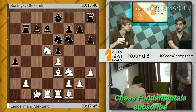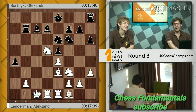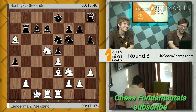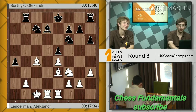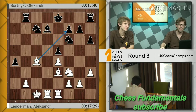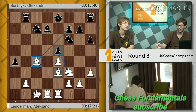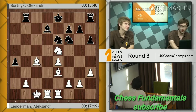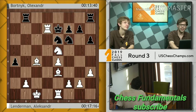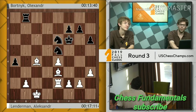Meanwhile black is floundering a little bit. Bishop a6 — look at all these Lenderman happy moves. Rook b8, takes, bishop c4 — these moves might not be the objectively best, but they are easy. He says: I have the bishop pair, you have a weakness, just putting pieces on good squares. White takes the pawn, king e7 — liquidate, I'm up a pawn, I have the bishop pair, there's no way things could go wrong.